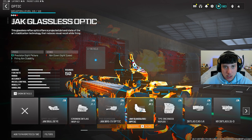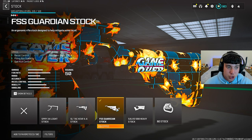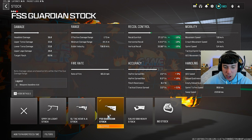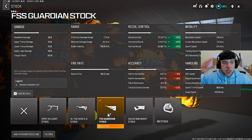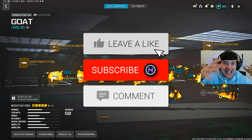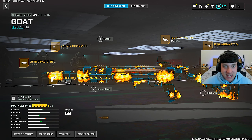Finally for the stock, we put on the FSS Guardian Stock. It's going to help with recoil control, firing aiming stability, and gun kick control. Stats: minus 10 all around for recoil gun kick, horizontal recoil, and vertical recoil. Put on this stock right now and you'll have the most broken zero-recoil Static HV setup. This is the best Static HV class setup in Warzone 3 — appreciate the love and support, let's get right into this banger gameplay.